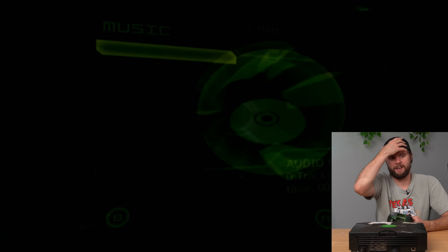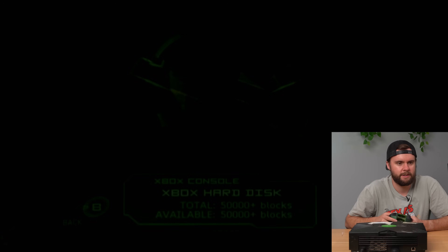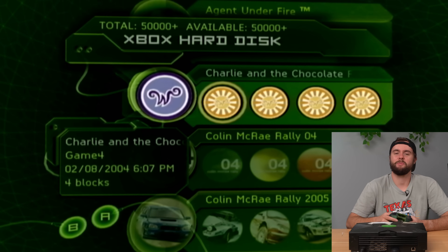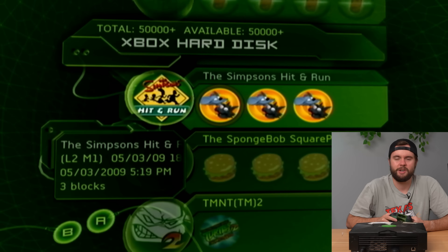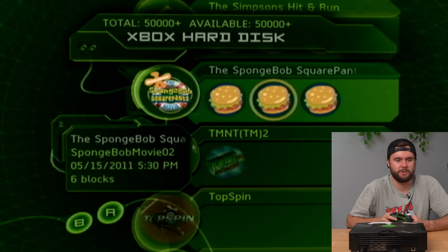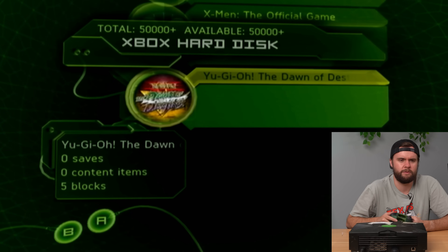Let's go ahead and check out this console. I'm going to start with the music — I've seen in the last couple of consoles that they had random music saved. This one's nothing. Let's check out the memory. We got Charlie — I completely forgot there was a Charlie and the Chocolate Factory game, played back in '04. Colin McRae Rally, Simpsons Hit and Run, SpongeBob from 2011 — just a Krabby Patty save icon. And last but not least, Yu-Gi-Oh!, which has no save at all.